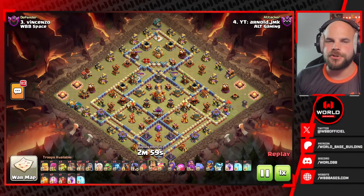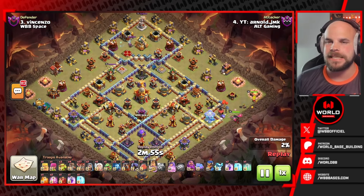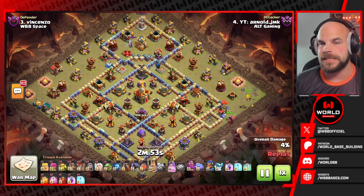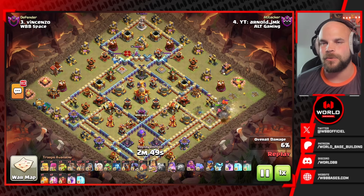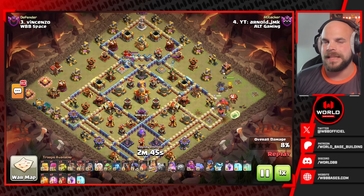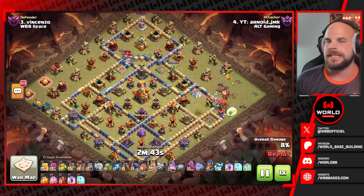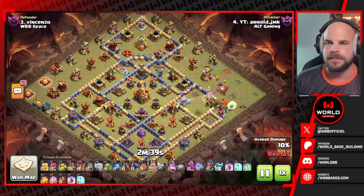If you want to give these bases a try, the links are down in the description below. Something you'll want to pay attention to as we watch through these replays is what the defenders are using in the defensive clan castle. What troops do they have in there? For example, the last base was triple ice golem, and that might be the same for most of them, but that's not always going to be the case, so it is something you'll want to take note of.